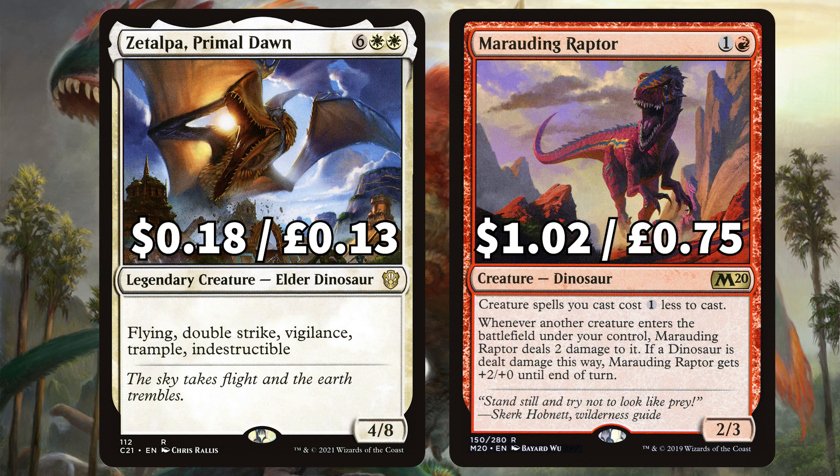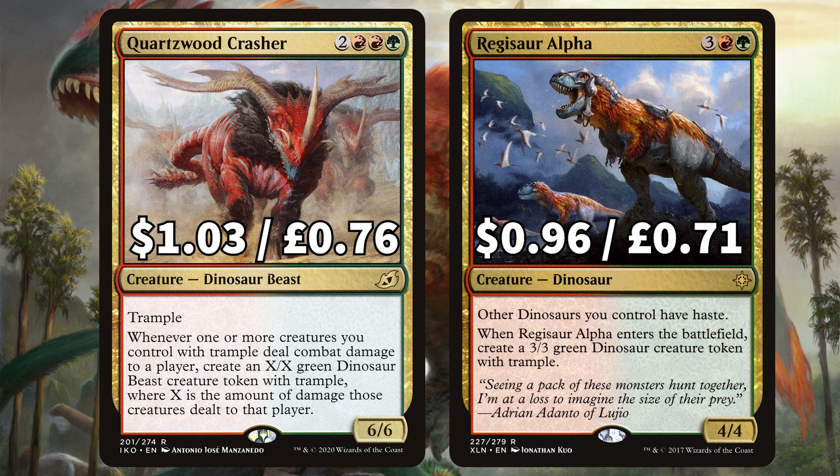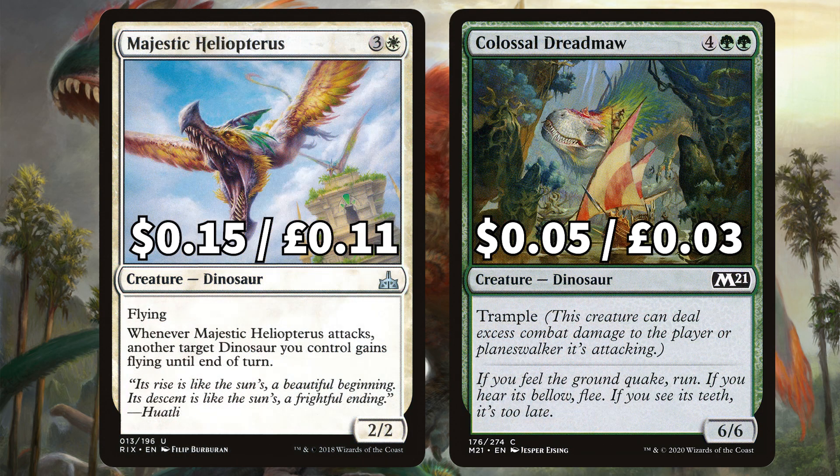Whenever another creature ETBs under your control, Marauding Raptor deals 2 damage to it, and when it deals damage to one of your dinos it gets +2/+0 until end of turn. There is Quartzwood Crasher, another trampling dino that says whenever one or more of your creatures with Trample deals combat damage to a player, create an X/X dinosaur token with Trample where X is the amount of damage those creatures dealt to that player. And there's Regisaur Alpha to give all of our dinos Haste when it ETBs, and it creates a 3/3 dinosaur token with Trample. We've added in Majestic Heliopterus, a flyer that when it attacks you can give another dinosaur Flying, and Colossal Dreadmaw, the 6/6 Trample dino.